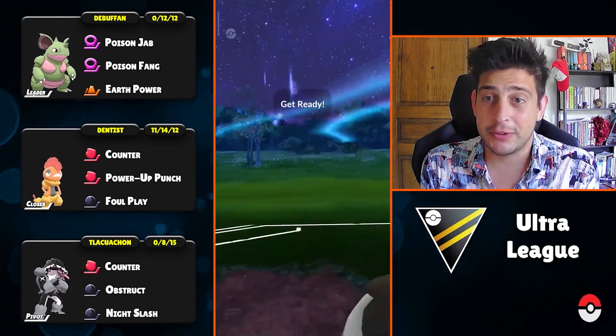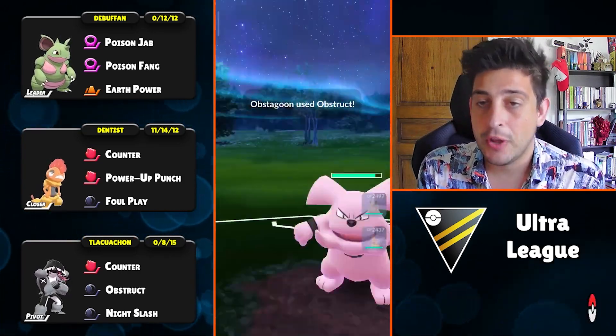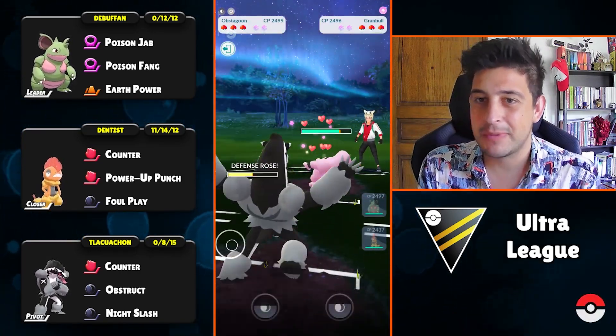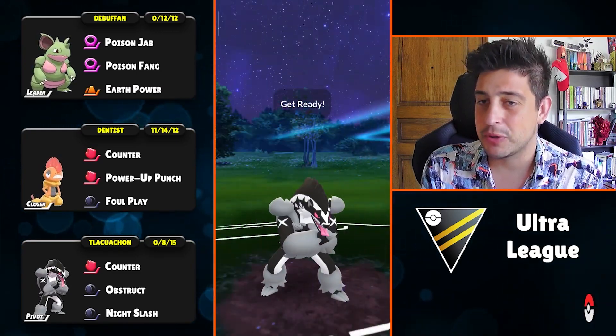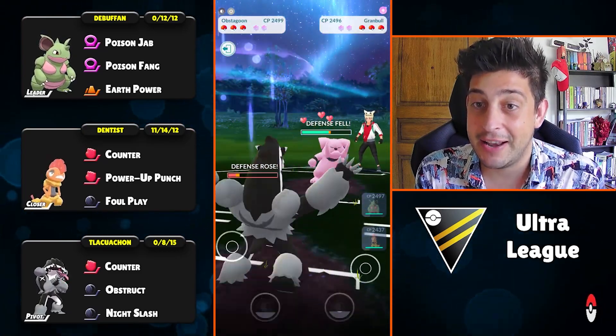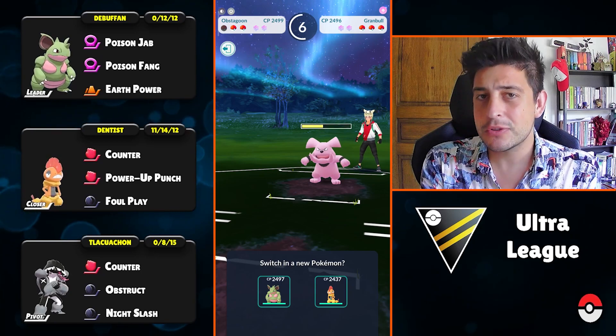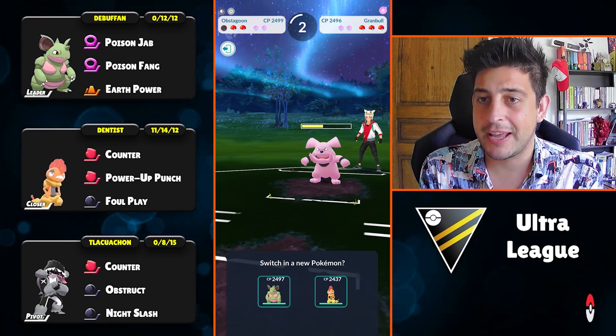That's a win to start the video! The next battle, however, will be no victory at all. We're having a Lapras on the lead at the back of the Battle, and seeing Crumble makes me think they might have double Charm. Let's see if that's the case, because against double Charm this team struggles a lot, especially with a bad lead like this Lapras.